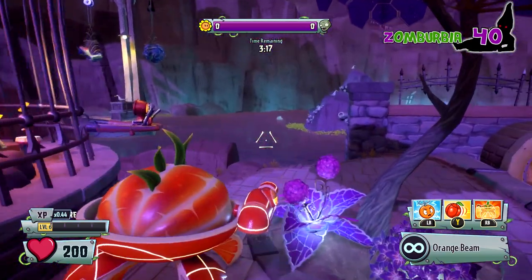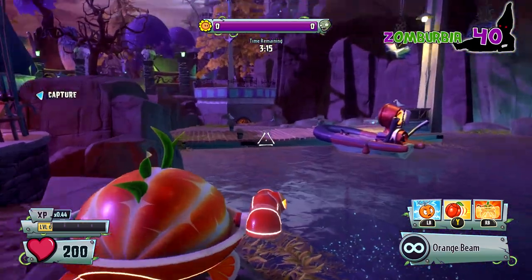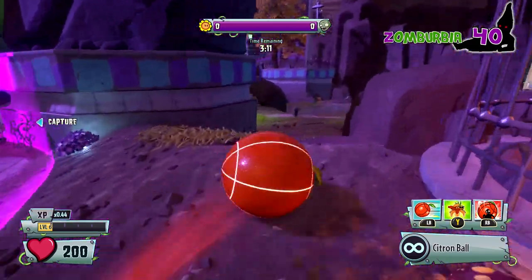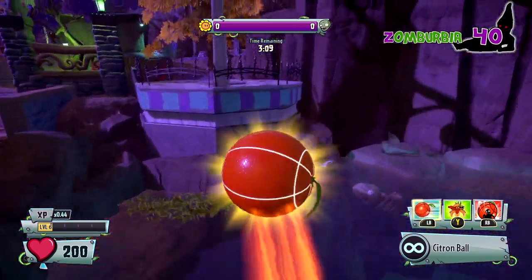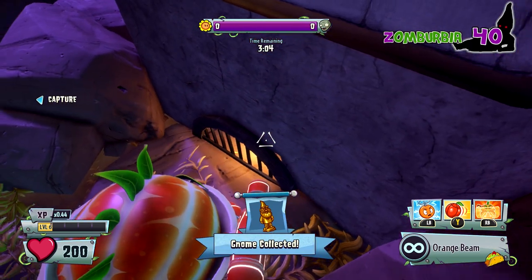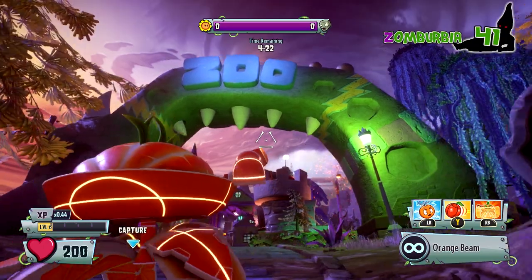This one's also at the capture point — just take a little bit further. You can see right there in that sewer grate. Roll up into your little ball. I like to use the Citron because he's got some pretty good mobility for all this stuff — makes it easy to get to places.